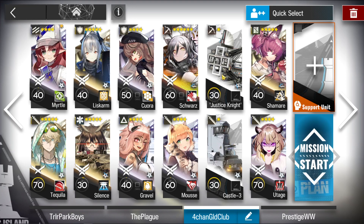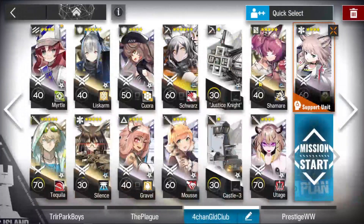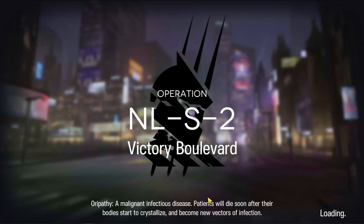Our robots are going to reveal some of the hidden areas. Gravel's going to block the Sleeping Knights, and then Utage is going to come kill them off. We are going to need a medic. Let's commence the mission, shall we? Watch me clear it on practice mode and not legit mode.